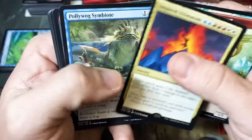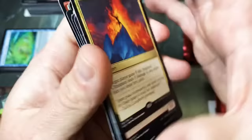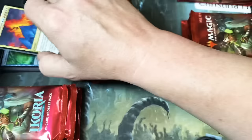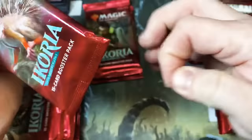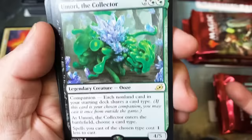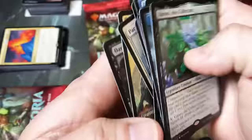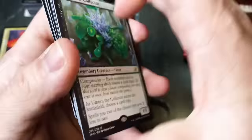Inspired Ultimatum. Polywalk. Shark for your Sharknado. Weaponize the Monsters and Umori — we have our first companion of the box, I think. I think all the companions are going to be sought after and they're going to see some play one way or another.